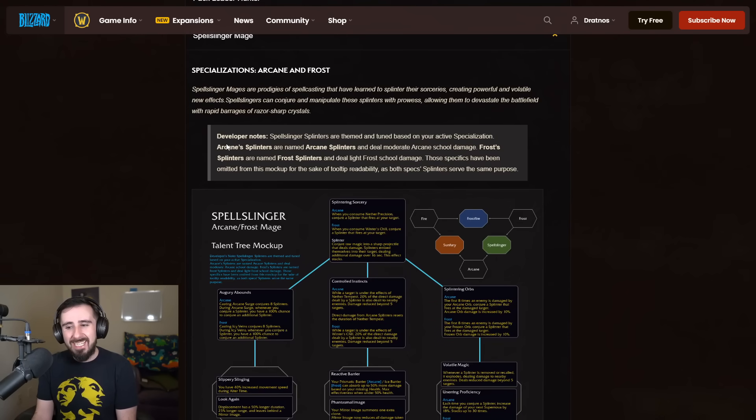There's a dev note here that says they're themed and tuned based on your active spec. Arcane's ones are named Arcane Splinters and Frost's are named Frost Splinters. The Arcane ones deal moderate Arcane school damage, whereas the Frost ones deal light Frost damage. These specifics have been omitted from this mock-up for the sake of tooltip readability, but both splinters serve the same purpose.